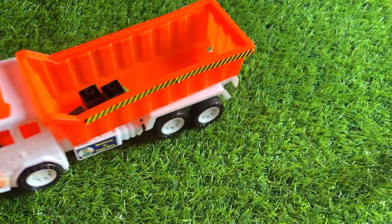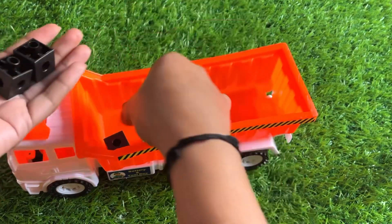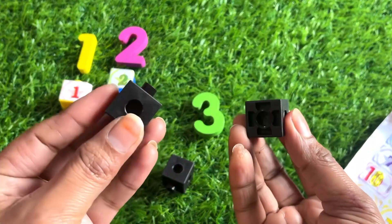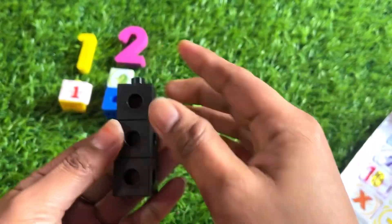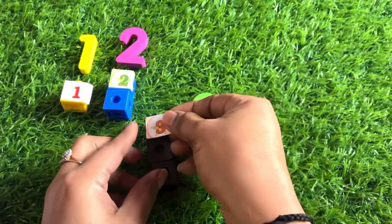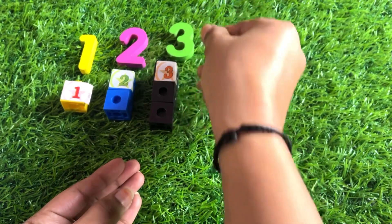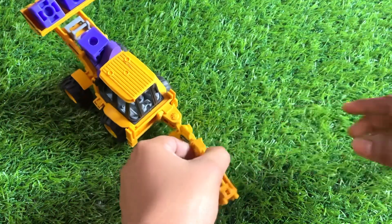Oh wow, it's a mini dumper! Let's see what it is carrying — one, two, three building blocks and number three. Let's make a number three block building: one, two and three. It's a number three — take a sticker, number three, and paste it on. Yes, it's a number three building!